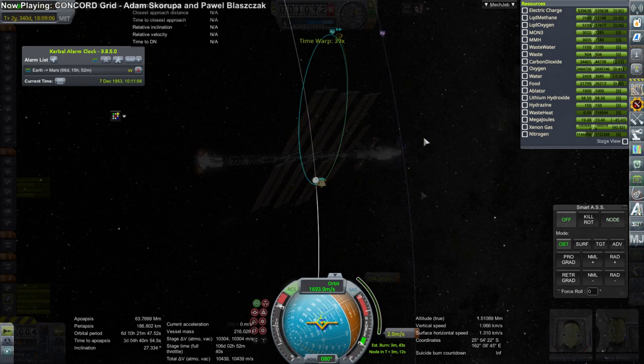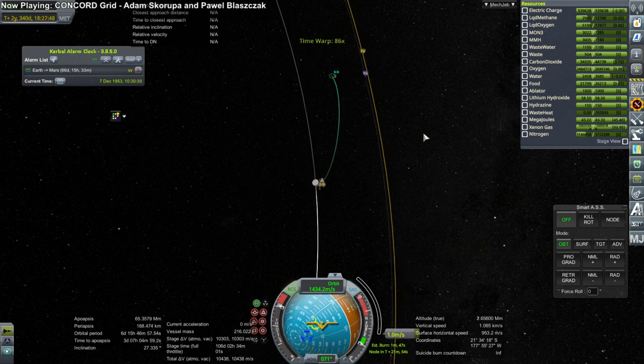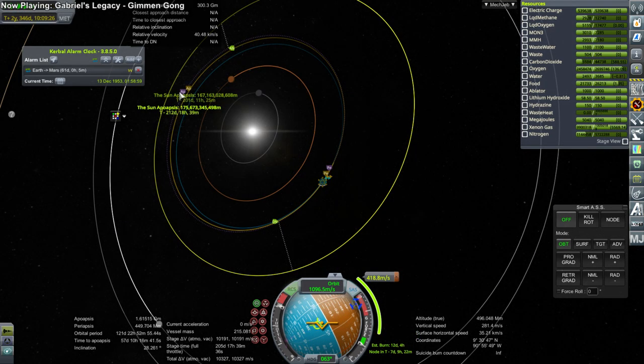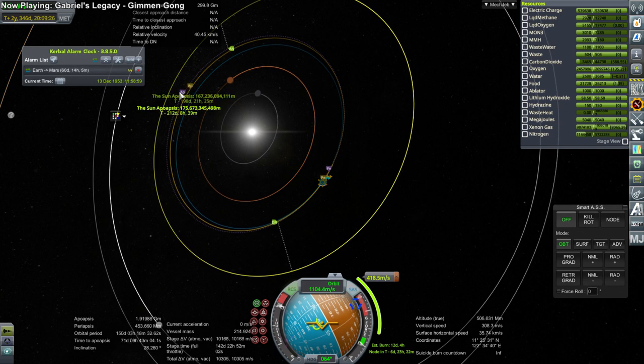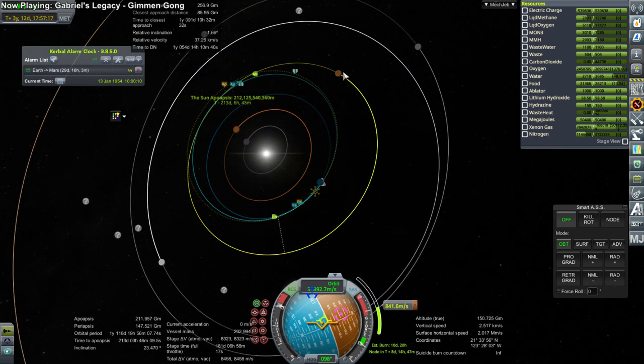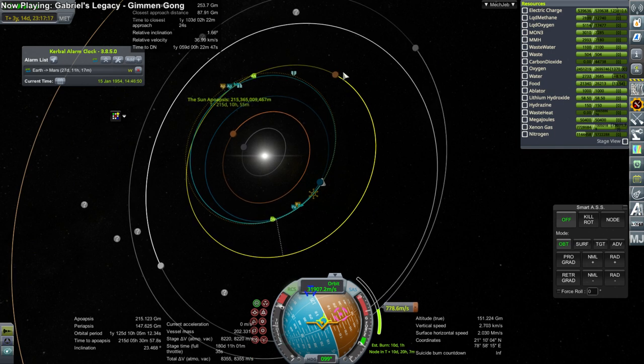The tugs also use the methane and oxygen, so I use those engines to do most of the burn. They don't provide that much acceleration — it's about 270 times what the ion engines do — but it's 270 millimeters per second squared, which is less than three percent of 1g.